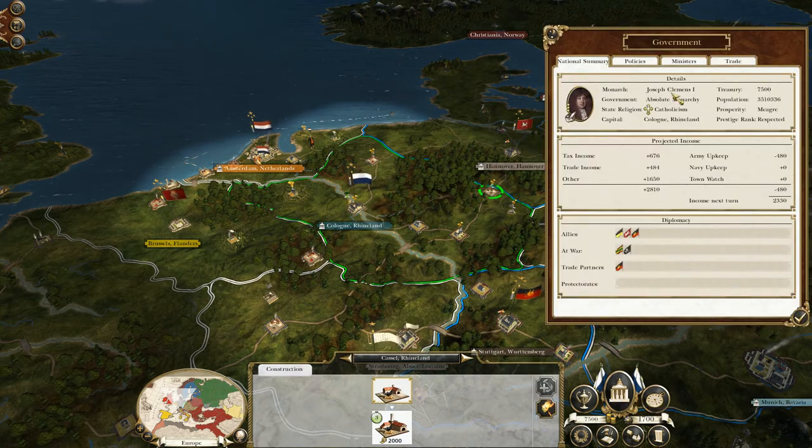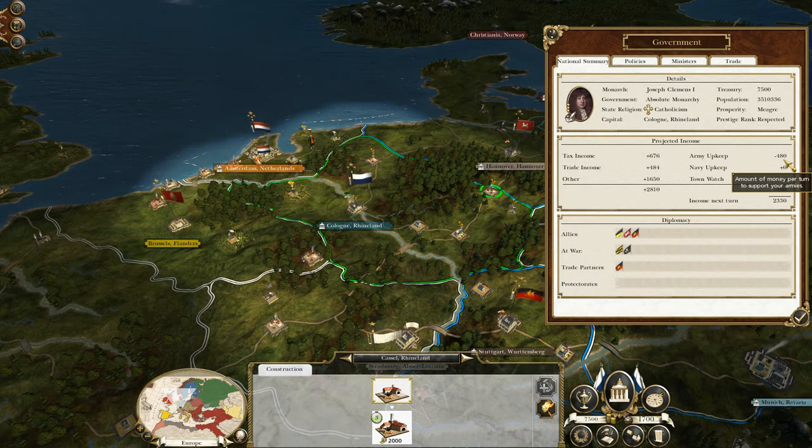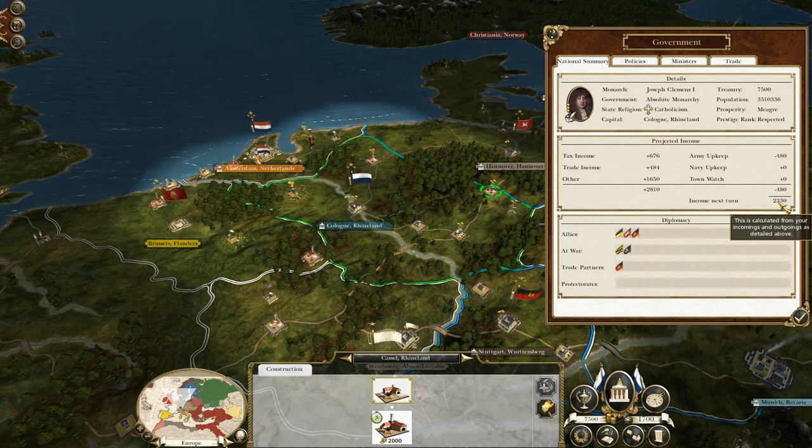Currently you've got only 676 coming in from tax income — absolutely pitiful — but your army upkeep is only 480, so trade income is paying for army upkeep. As you spend more, army upkeep is going to surpass your tax and trade income by a copious amount. The only thing keeping you in check is 650 coming from diplomatic treaties, bribery, blackmail — that type of thing. So you've got 2,810 coming in, spending 480, leaving 2,330 next turn. Be careful — if you invest in military units that will sink like a stone.